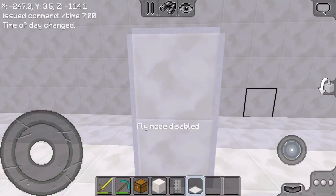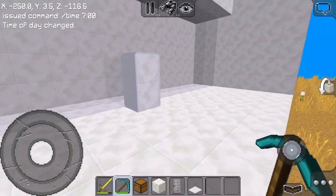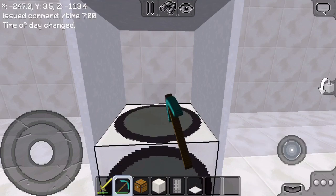You put concrete micro slab on all sides — the top, left side, right side, and back side.